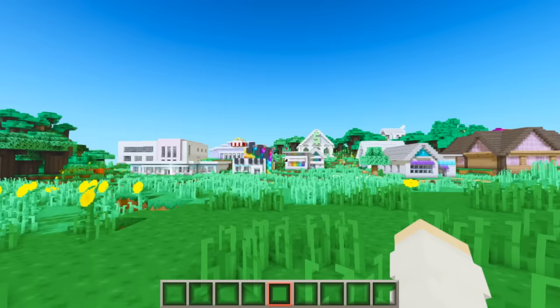Across from the campsite and past my house, this is where I ended up building the strip mall. We have so many cute little stores - an arts and crafts store, a food court, a little tech store, a pharmacy, a clothing store, a sports store, and of course a Starbucks coffee shop.